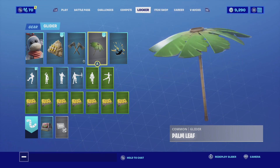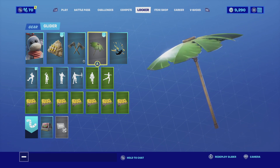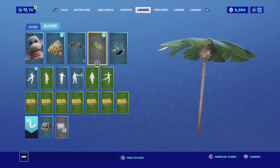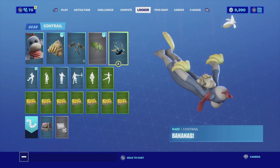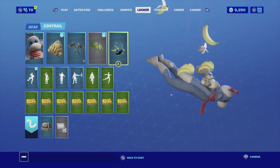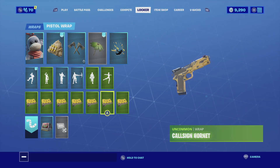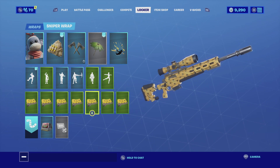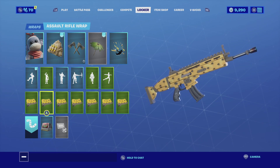It is a banana color after all, so it goes really well with the back bling. For the glider I'm going with the Palm Leaves — bananas actually grow from palm trees, so I'm using the Palm Leaf glider. It is all green and brown; the brown matches the harvesting tool and the back bling, and the green just stands out making it look really cool. For the contrail I'm going with the Bananas — it's self-explanatory, she is a monkey after all. For the wrap I'm going with the Cosign Hornet, which is yellow and black and matches the color scheme of a banana.